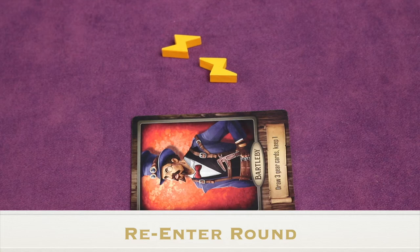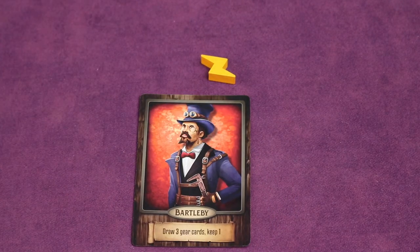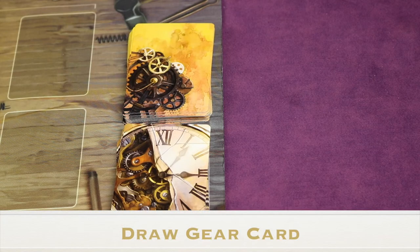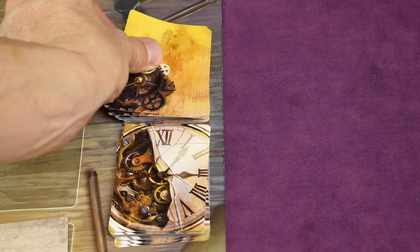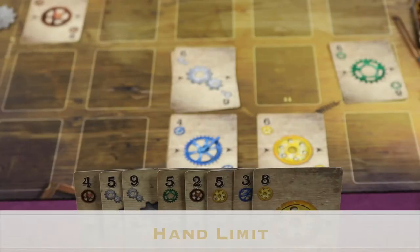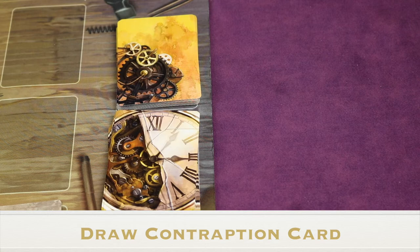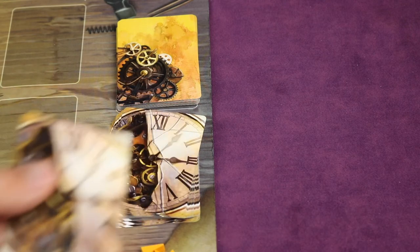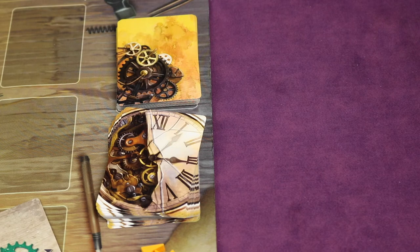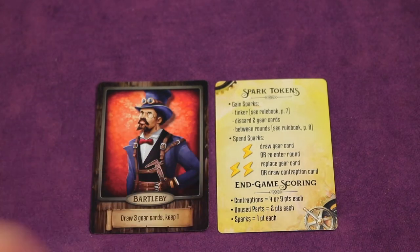If you've passed but the round hasn't ended because at least one other player is still in, you can spend one spark back to the supply to re-enter the round and immediately take your turn as normal. You can also spend one spark to gain a gear card to your hand — you can do this as many times during your turn as you have sparks, but there is a hand limit of eight gear cards. Finally, you can spend two sparks to gain a contraption card, as many times as you want on your turn.